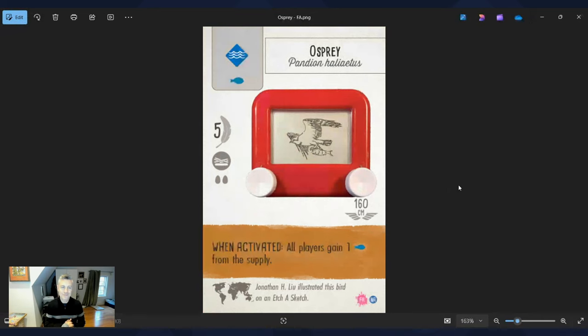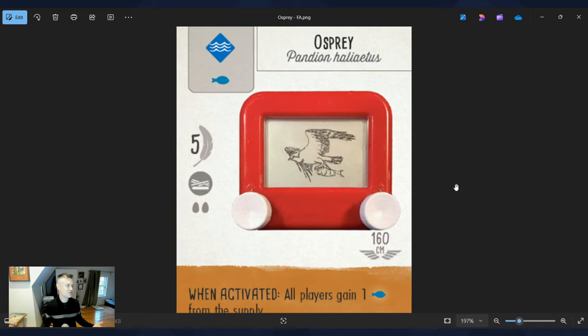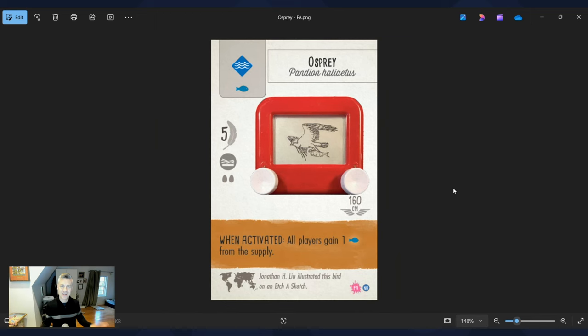The Osprey is from the fan art pack for Wingspan — a pack of over 250 birds illustrated by fans of the game using a variety of different media. People of all different skills, mediums, and ages from around the world contributed. There are no new birds in the pack, just new art for existing birds, but it's a wonderful gift for someone who loves Wingspan. One of my favorites is the Osprey illustrated by Jonathan Liu — he used an Etch-A-Sketch. This is a photo of an actual Etch-A-Sketch he used to create this bird, which is incredible.